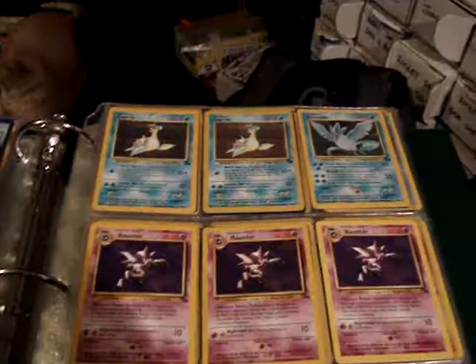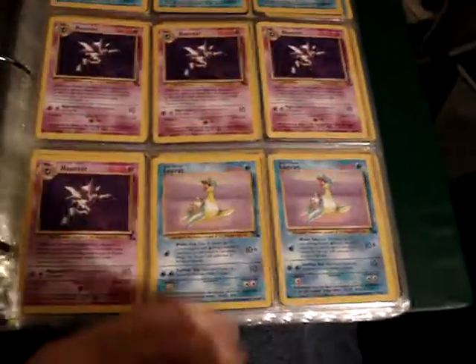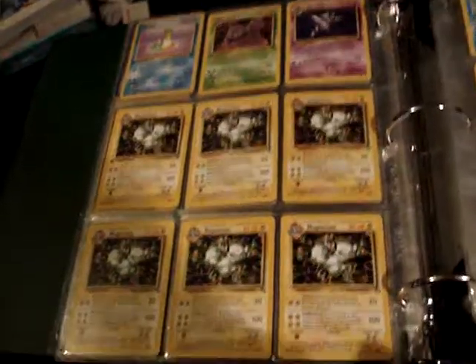From Fossil, these three are holos — the two Lapras and Articuno — and the rest are non-holo rares. These three are first edition non-holo rares.